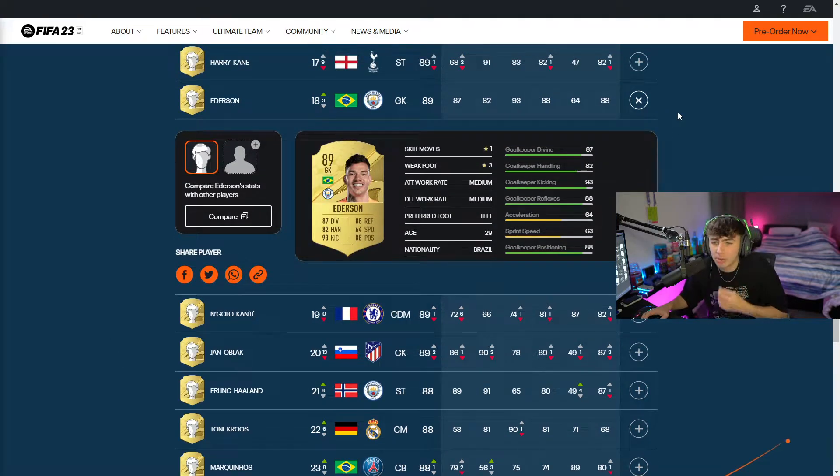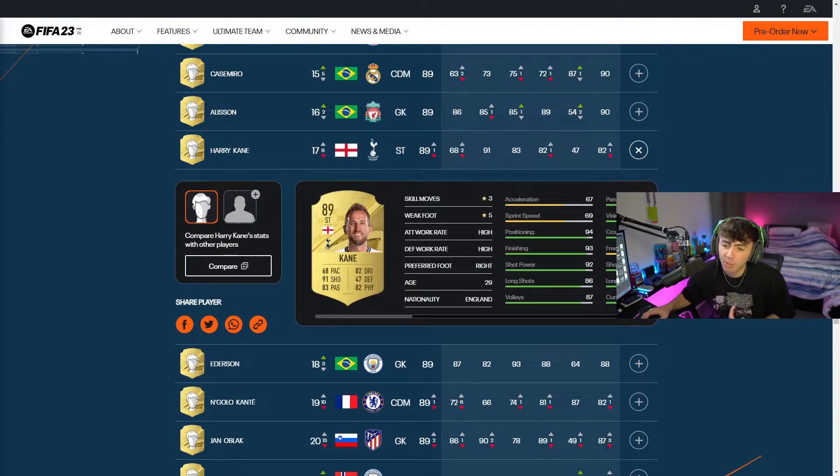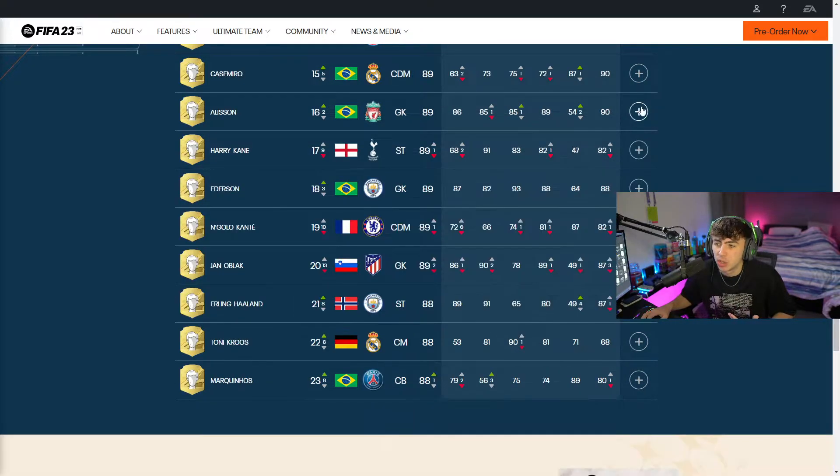Next up we've got our second goalkeeper, which is going to be Ederson from Man City. We're not going to go into goalkeepers too much because their stats are pretty similar every single year. Then we've got Harry Kane with 91 shooting. Other than his 91 shooting, he hasn't got the best card to be honest - he's got 3-star, 5-star, high, high work rates, only 68 pace, 82 physical, and 83 passing. Probably not going to be that usable depending on how the game plays.